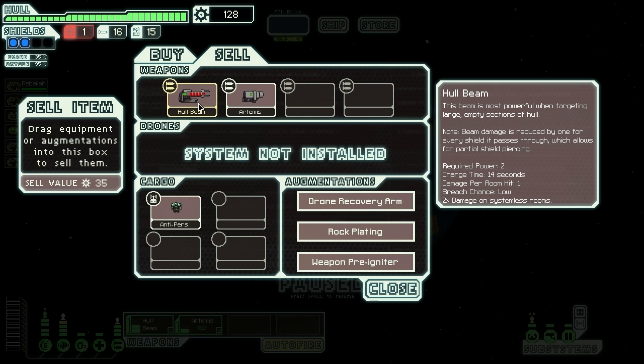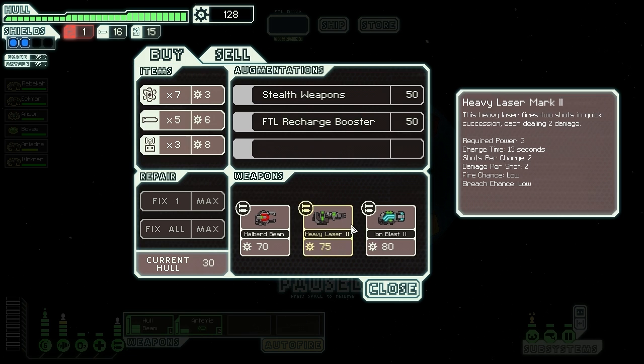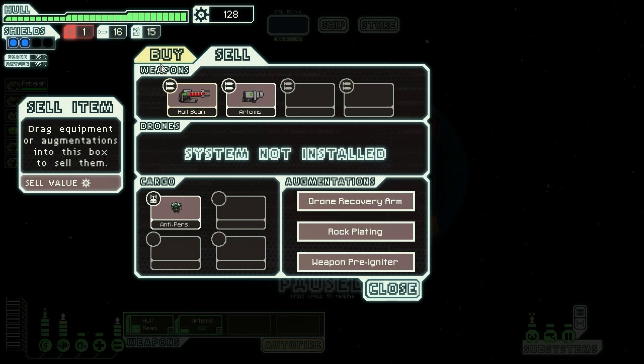I think I'm going to sell this hull beam — actually both of these — and get a completely new setup. The hull bird beam is nice. It's similar to the hull beam, but it actually does 2 damage per room, as opposed to the hull beam only doing 2 damage per room in systemless rooms and 1 damage in all others.